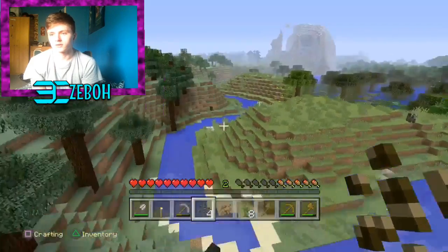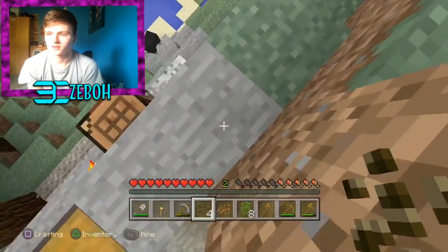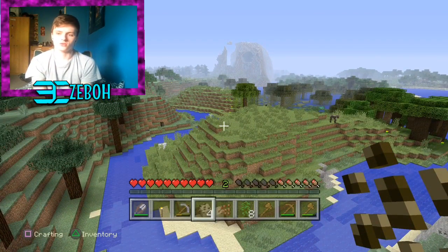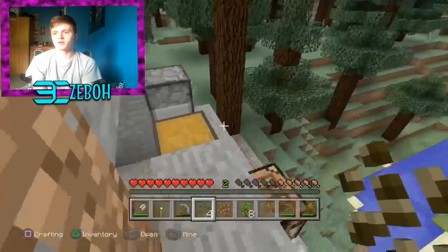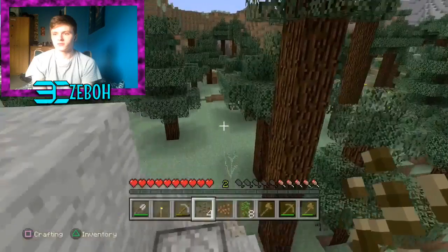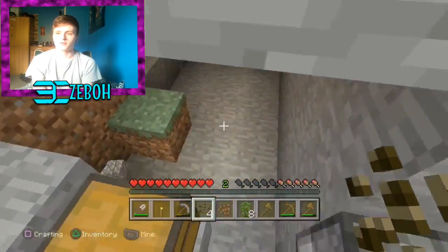So over here where we're looking right now is going to be the community hall — it's got a massive, well not massive, like a five by four wall — it's going to have what needs to be done, like jobs that need to be filled like farmer and stuff. And over here we're going to tear down that massive hill eventually, take all the trees down, build houses and all that fancy jazz for people who want to join in the world. And if we find a village we'll tear that down and build something on it, but that's for a later episode.